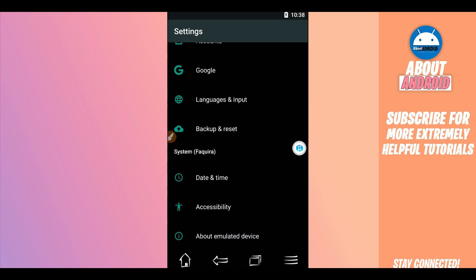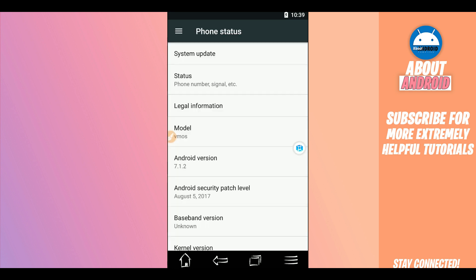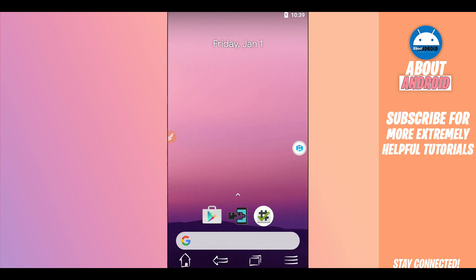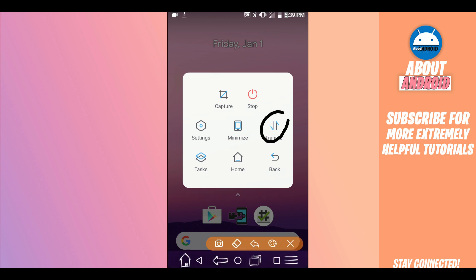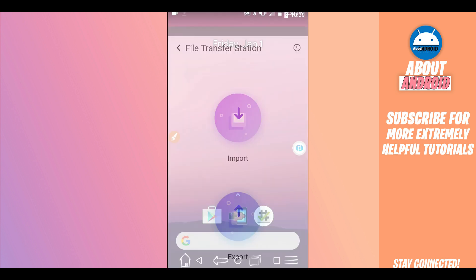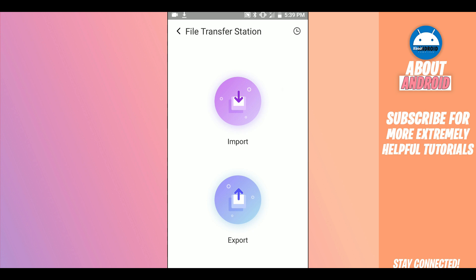This is running Android 7.1.2. If you want to install some applications or transfer some files, click on the Vimus Pro icon and it will open a window. Just click on 'Transfer' and you will be able to download files to Vimus Pro.